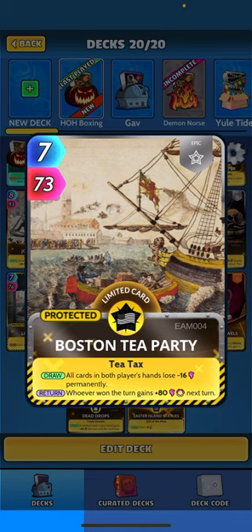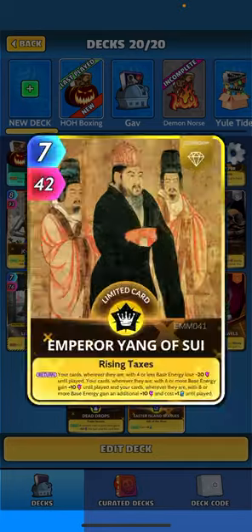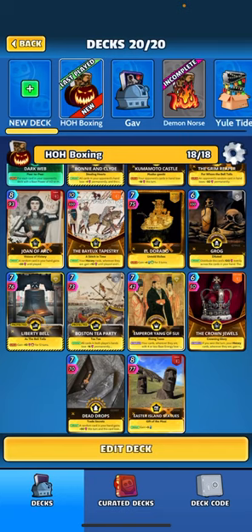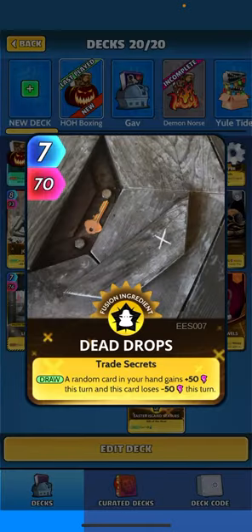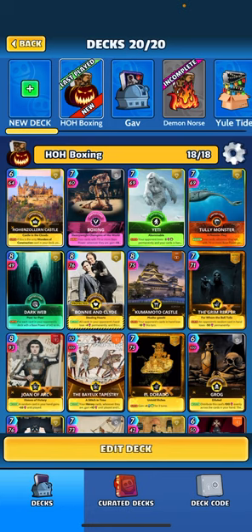Boston Tea Party: when drawing, all cards in both players' hands lose 16 perm, and whoever won the turn gets 80 next turn. Emperor Yang: cards with six or seven base energy get plus 10 until played, and if they have eight or more base energy they get an additional plus 10 and cost plus one until played. Finally, Dead Drops: a random card in your hand gains 50 this turn, this card loses 50 this turn. Pretty strong deck — this deck can smack.